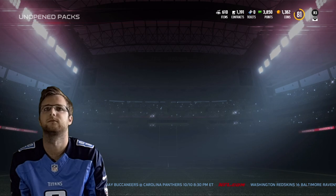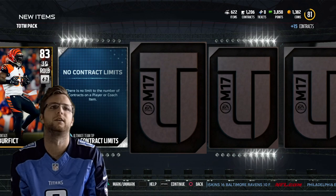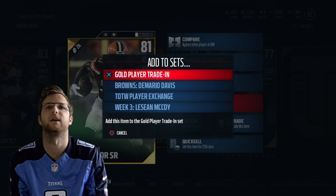All right, the final team of the week pack. We need two more current week ones. Hopefully we'll get it in this pack here, or an elite. Friar — he is a week three. So another week three, that's not a bad one.